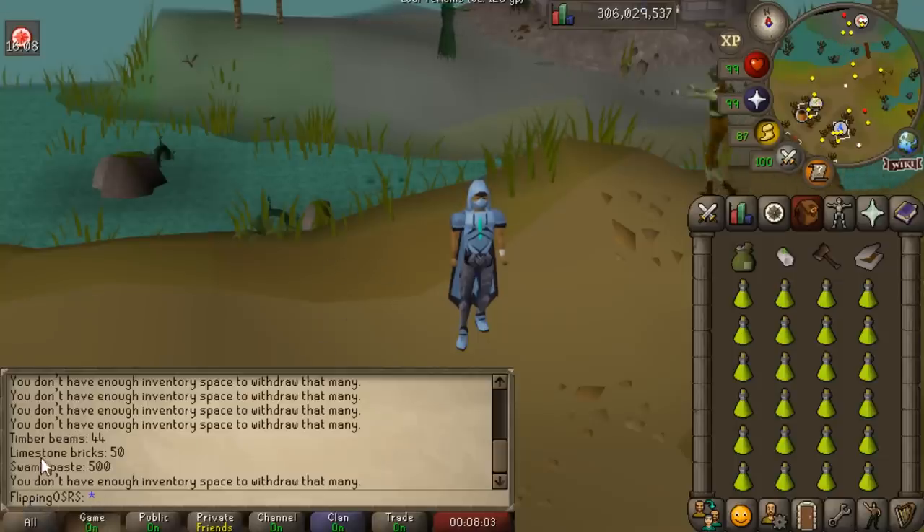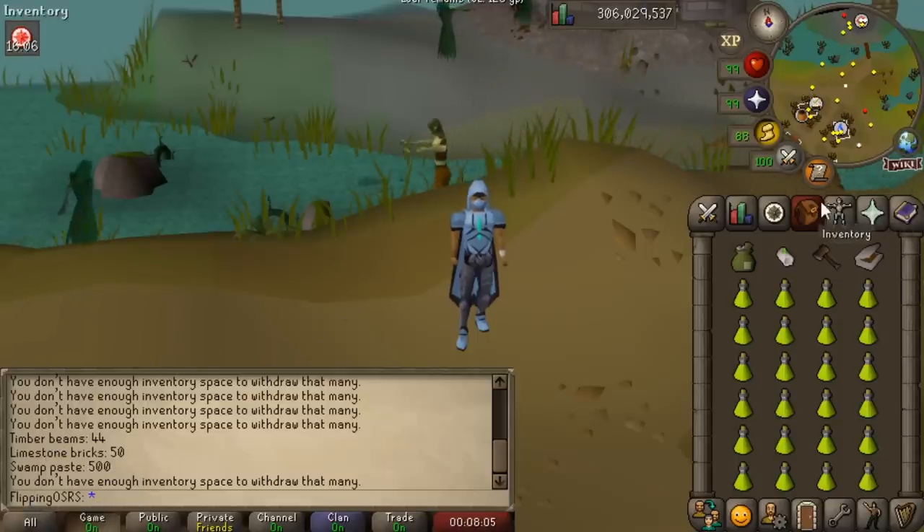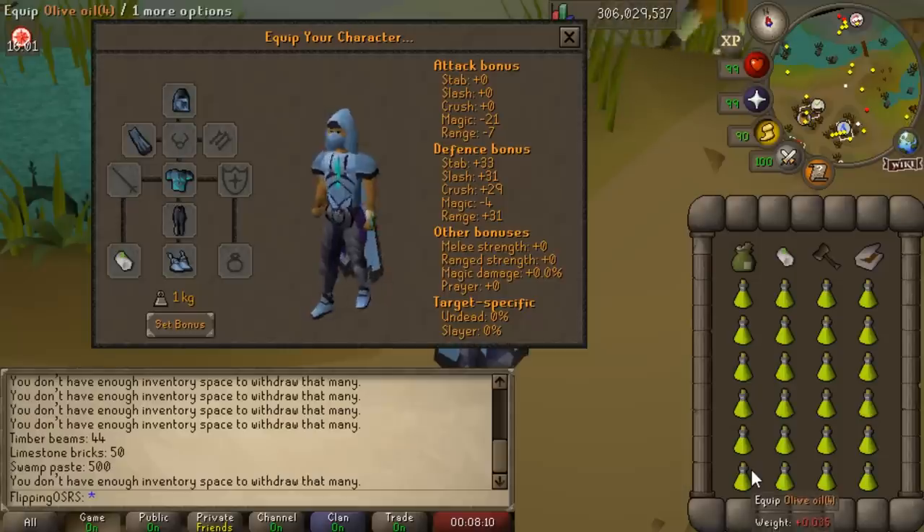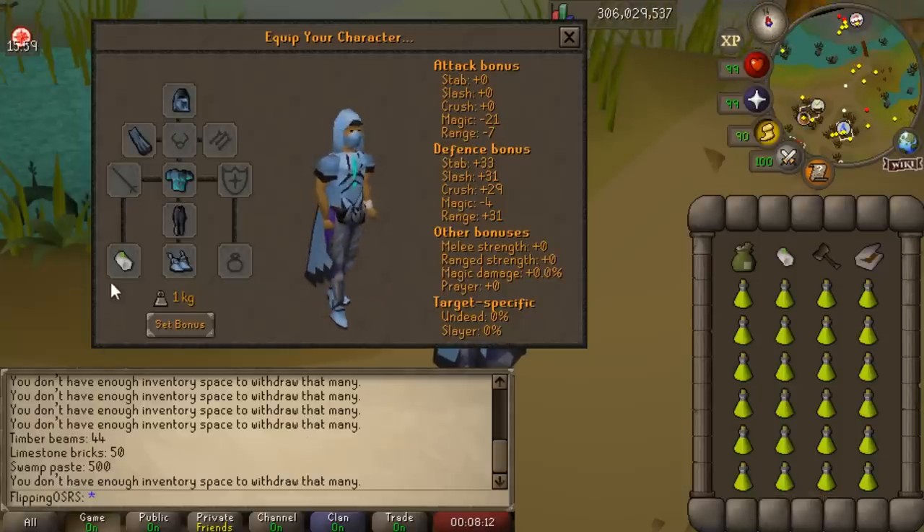Creating sacred oil is actually quite profitable right now, in particular due to the amount of people who are burning shade remains. I think they're doing this for collection log purposes, but anyway this method is actually quite simple.